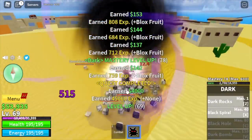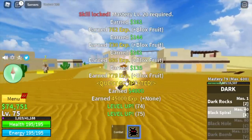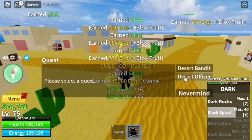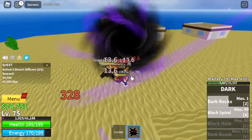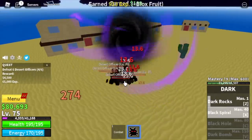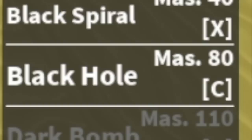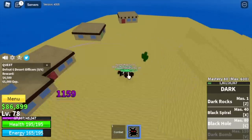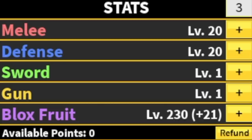At level 75, you can start defeating the Desert Officers, located on the other side of this island. Logia is in effect — it's really easy to grind in the first sea when you have a Logia fruit. You're gonna unlock the Black Hole here — multi-target, as long as they're stepping on the ground. Leave this area at level 90.